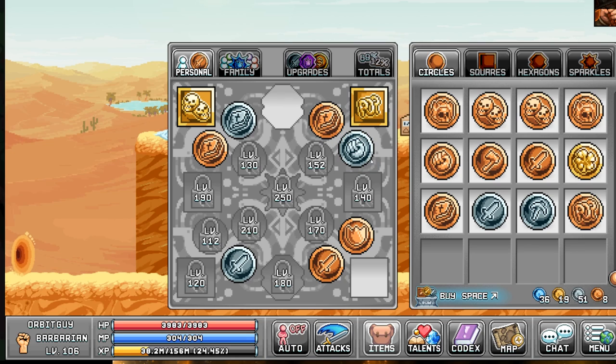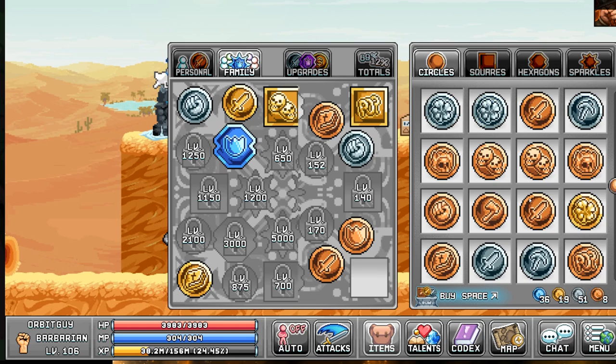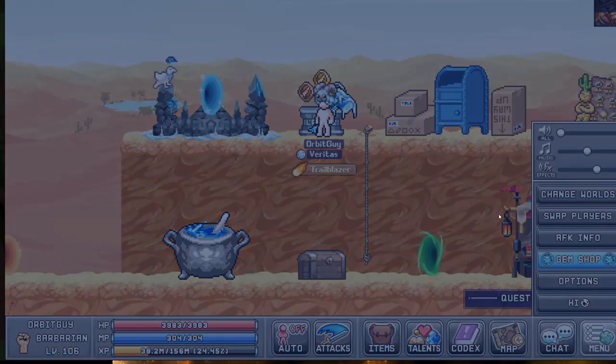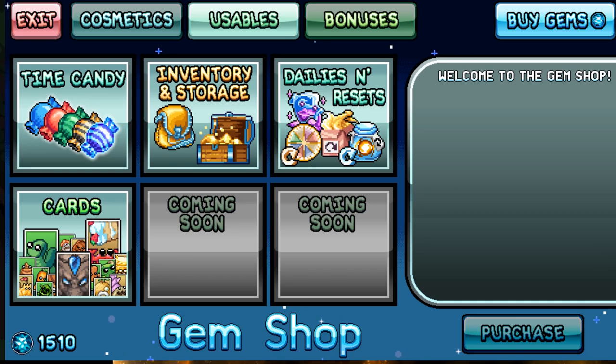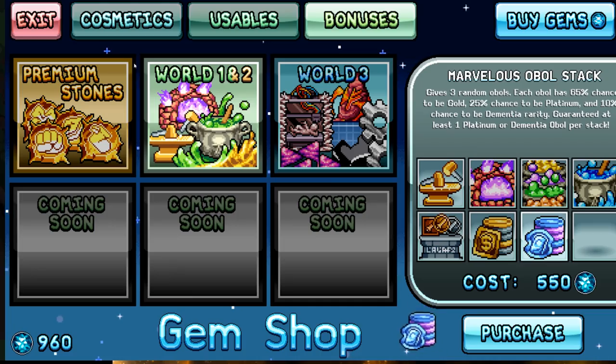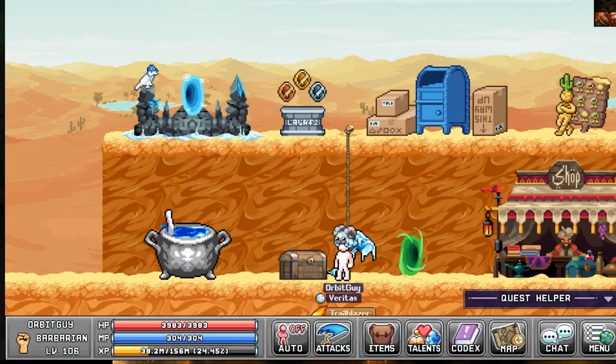The platinum one especially stands out - plus 15 defense across all my characters. I don't know if I'll need that in the future, but it seems nice to have. Anything that makes me worry about food less could be a good thing - less micromanagement. So let's get another Marvelous Stack and see what this one can do.